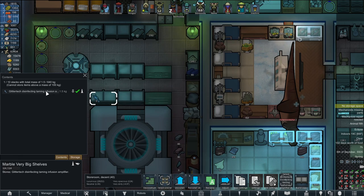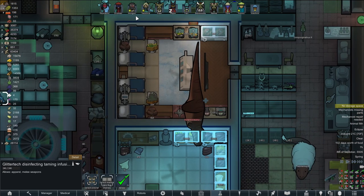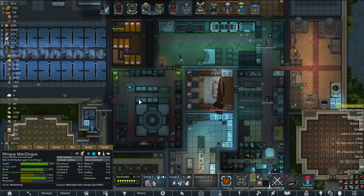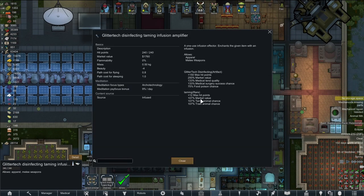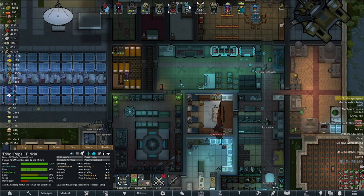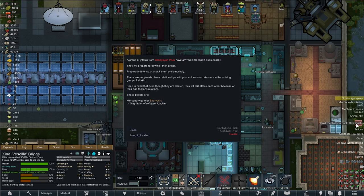We have one right here to use. The disinfecting one could be useful. Animal taming — not worth much. Our best cook is Wingus and I don't think he needs that necessarily. The animal taming infusion could also help with surgery success chance, which could be good for Pepsi or anyone else who does surgery. Someone who does both animals and medical could take advantage, but we don't really have anyone really good with animals — Vasilla might be our best.